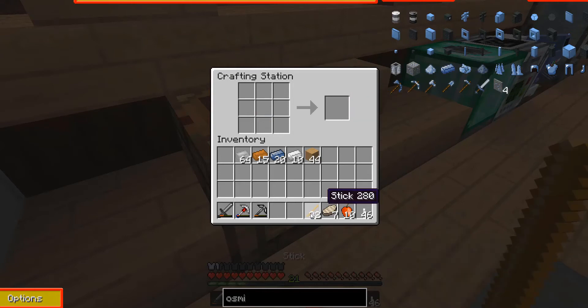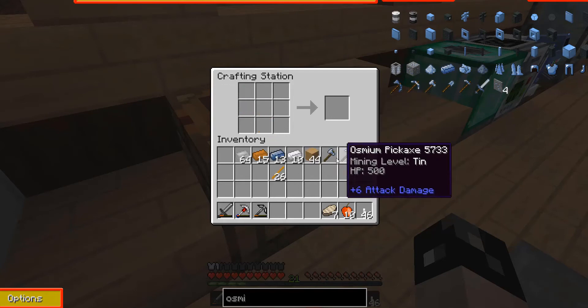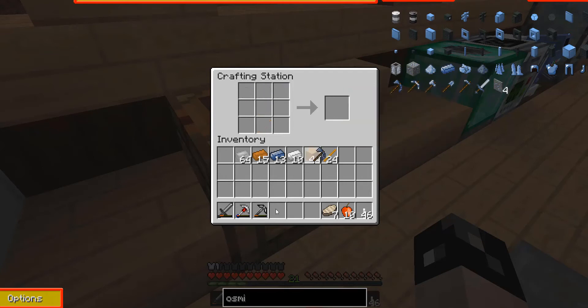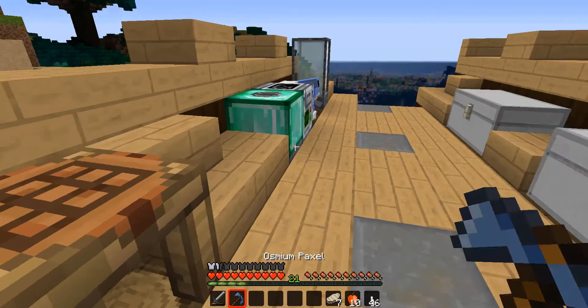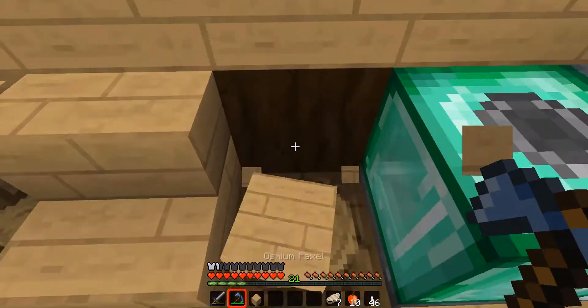So I'm going to make this stuff — I'll grab a bunch of sticks, make the osmium shovel, the osmium pick, and the axe, then put them all together. There we go — it's mining level obsidian, which is really cool. So now that's my shovel, pick, and axe all in one. Look at how fast it is — amazing.